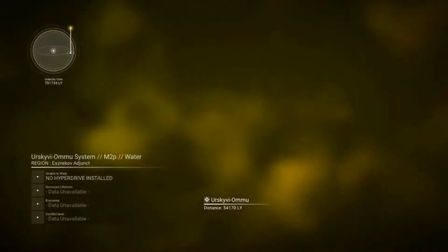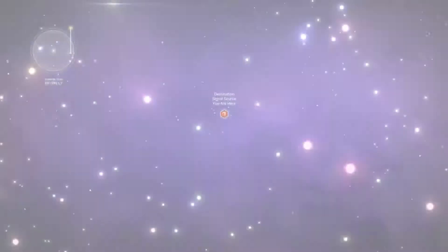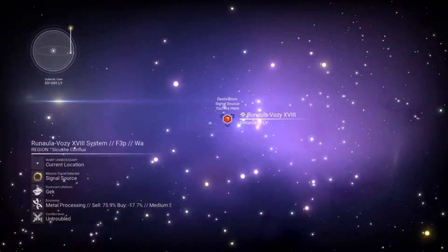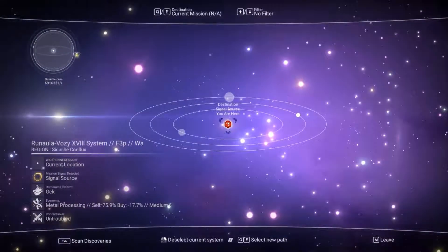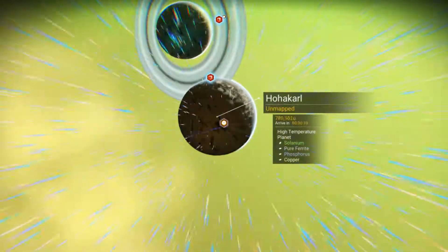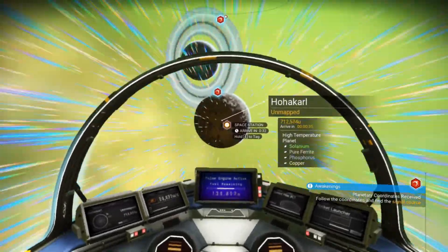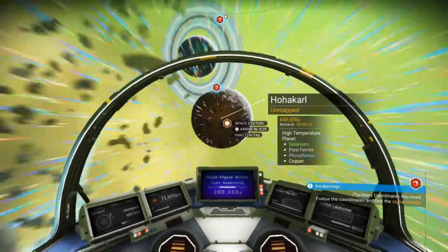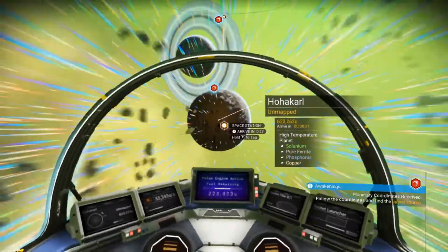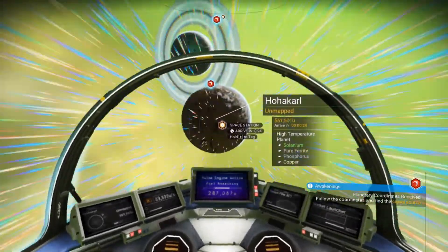We're in an area where you can't actually see anything, which is a little strange. It'll take us back to where we were. There's a lot of planets — a lot. Let's go back. We are still traveling — 35 seconds to this planet. This planet's really, really far away. It's called Ho-ha-Karl. We're gonna be changing the name of that, of course.